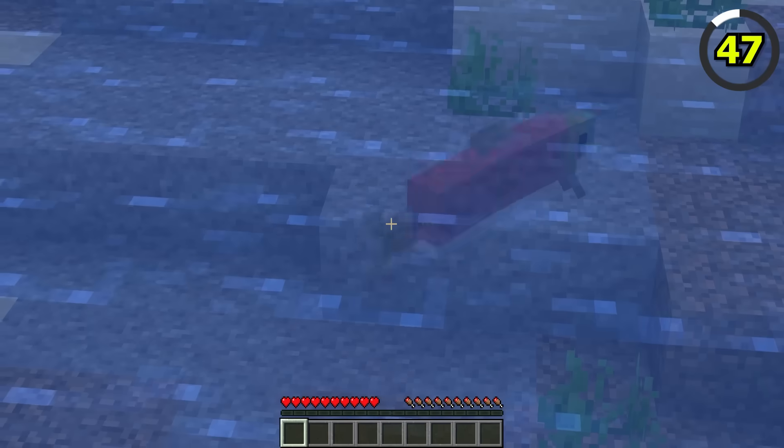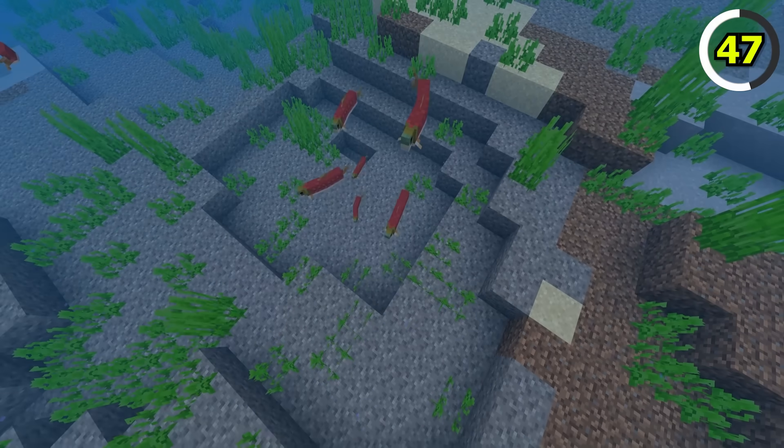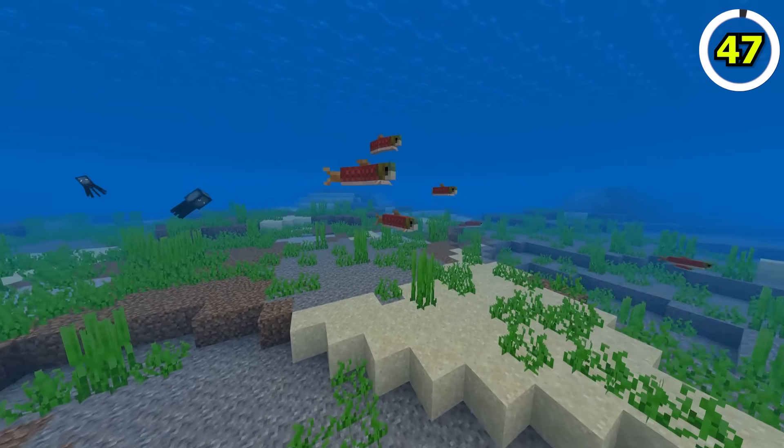Salmon in Java Edition are a little one-dimensional, as they're always the same size when they're spawned. In Bedrock, however, salmon come in different sizes when spawned. I want the bigger salmon, I'm hungry!